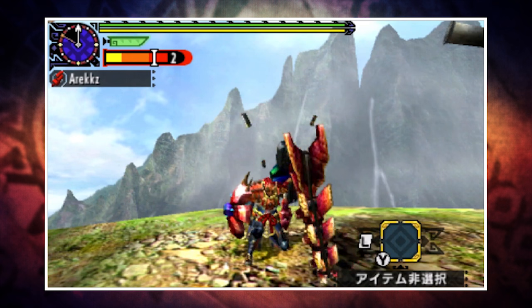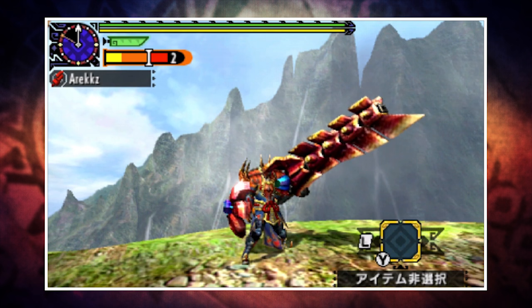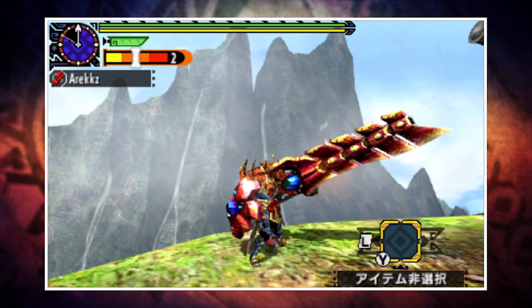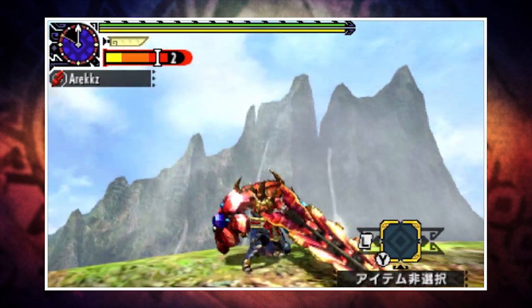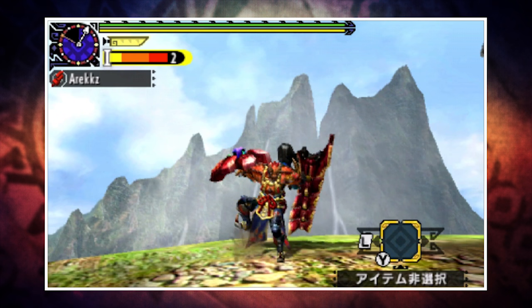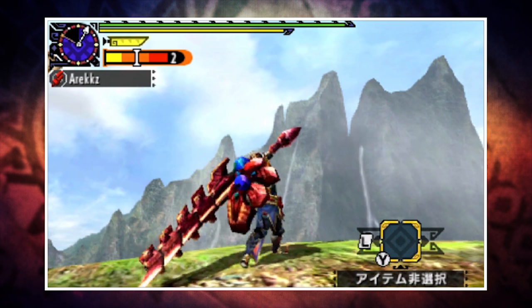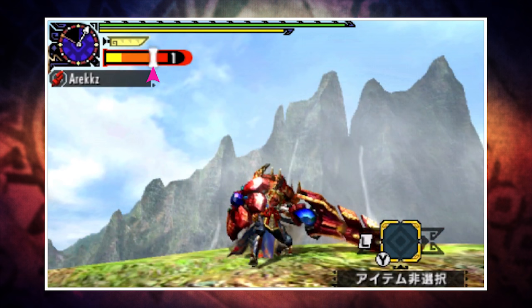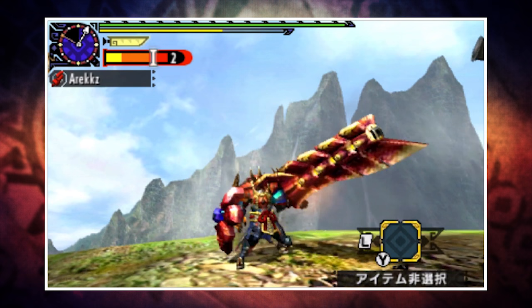Regular attacks lower the gauge by one unit. Waiting around for about 7 seconds also lowers it, and Wyvernfire will lower it by half the current heat level, plus lock the gauge in position for two minutes. If you over-shell you'll hit overheat, dropping the marker to the lowest yellow point and locking it for two minutes — and during that lock you also can't use Wyvernfire. The strategy is to shell up to the top, then use Wyvernfire to lock it at the bottom of the red bar, so all your normal attacks for the next two minutes are more powerful.